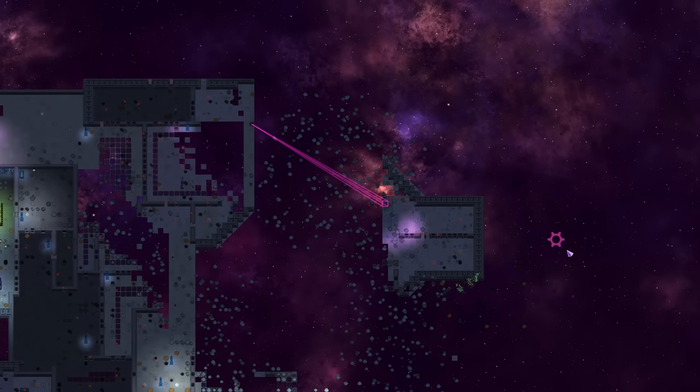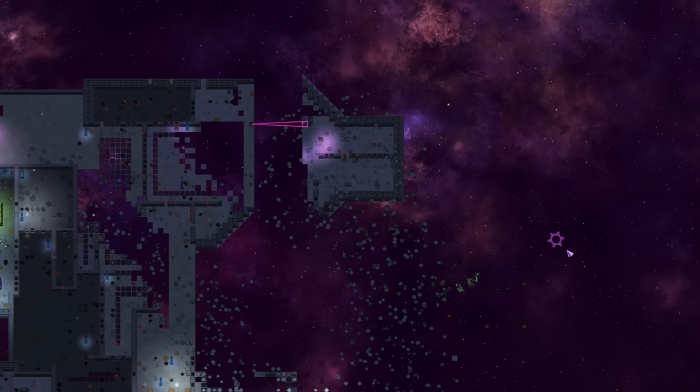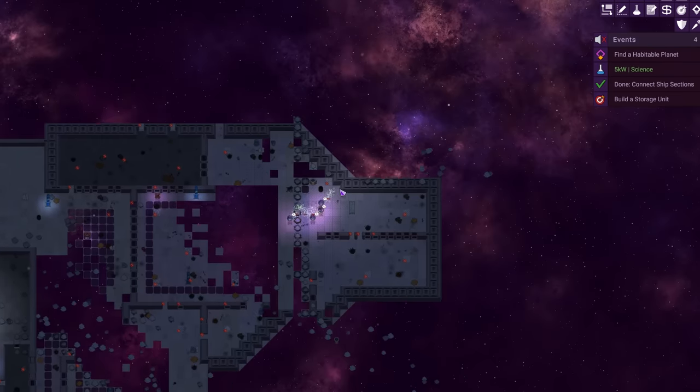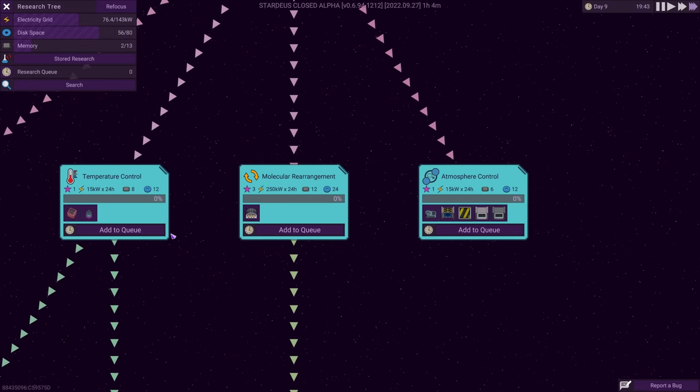I reeled in another section — it looks like a nice place for a command bridge, assuming I make it that far. This time I actually realised I could deliberately line up the parts to make the sections fit together really nicely, rather than just leaving it to chance. And with that piece pulled in, I would be able to patch up all the holes and have one big airtight space-worthy-ish vessel. It's still a deeply unpleasant place to be, so I focused my research efforts on human comforts like hygiene and food. Real luxury stuff.